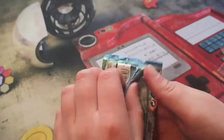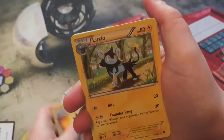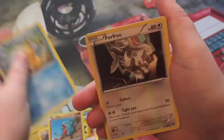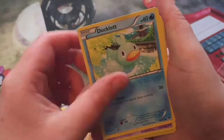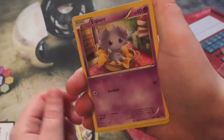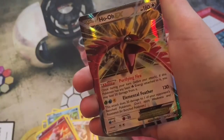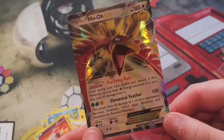Next Breakpoint pack: we have a Bursting Balloon, Luxio, Arcanine, Gible, Furfrou, and then a reverse Spritzee — oh nice one — and a Ho-Oh EX! Very awesome.